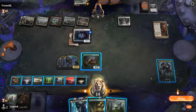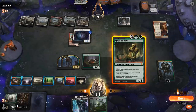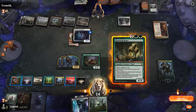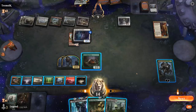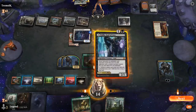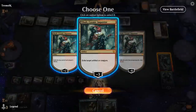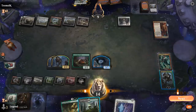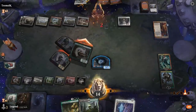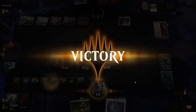We consider our options: playing Questing Beast lets us still pump Ooze once, and attacking with everything hits for 9 forcing them to trade for Ooze and fall to one. But it's probably better to just play Tybalt and exile Apparition. Our opponent concedes — sweet, on to the next one.